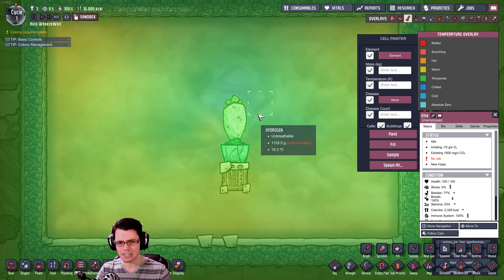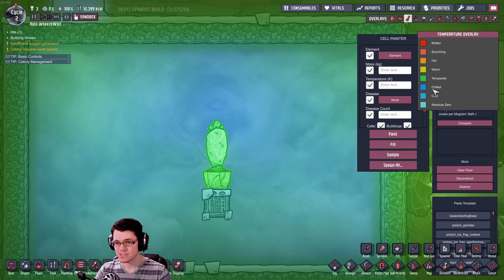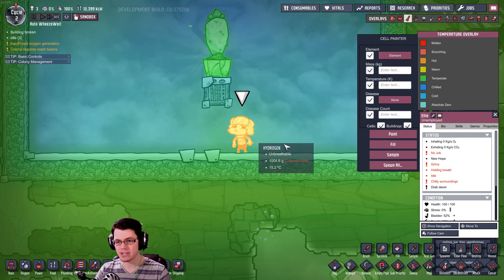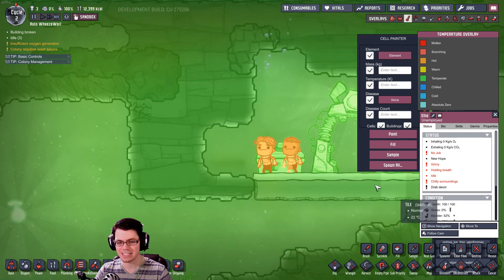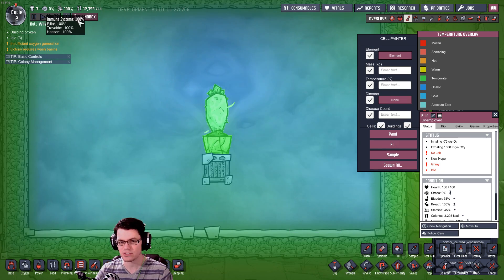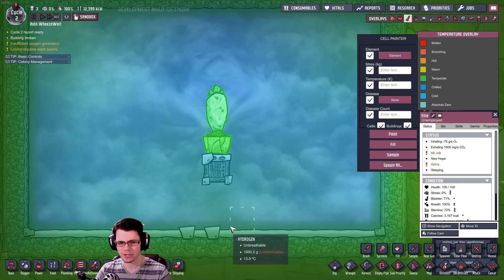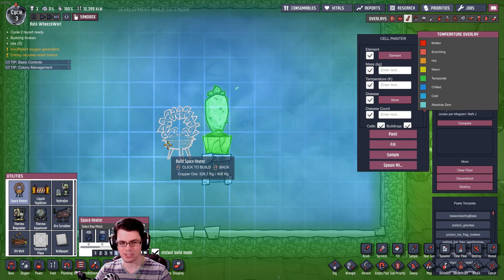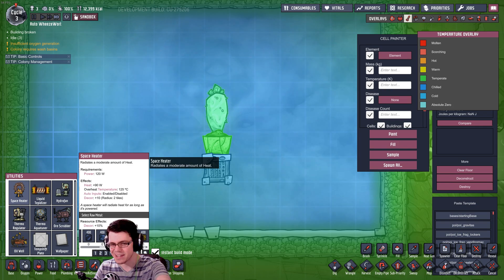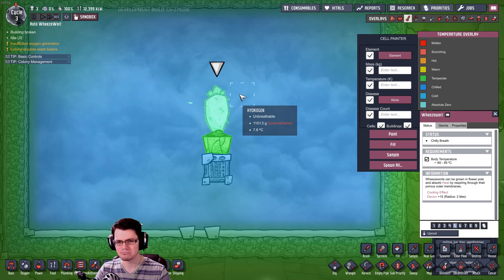The problem is that it keeps getting colder. We're just about through cycle two, but the temperature's now down to 10 degrees Celsius. We're getting down to the spot where things are chilled. Ellie is saying 'chilly surroundings' — so you're getting a debuff based on how hot or cold the environment is for your duplicants, which makes stress go up. Also, if you have plants inside and you're trying to control the temperature of a farm, a Weezwort could freeze your farm out. You could put a space heater next to it to balance things out, but that consumes 120 watts of power.